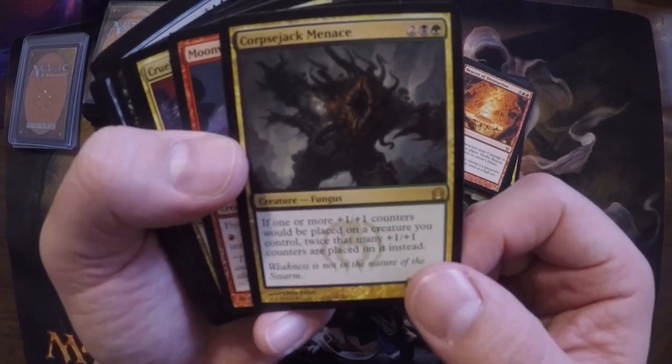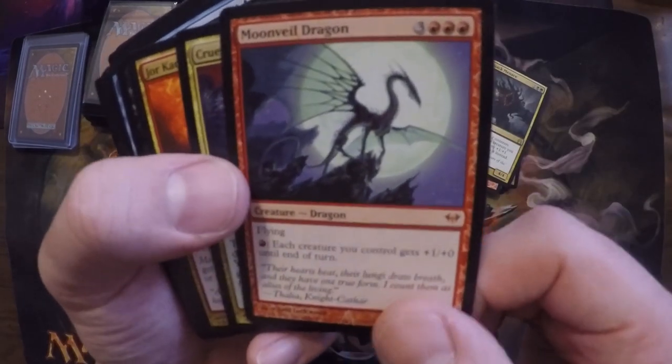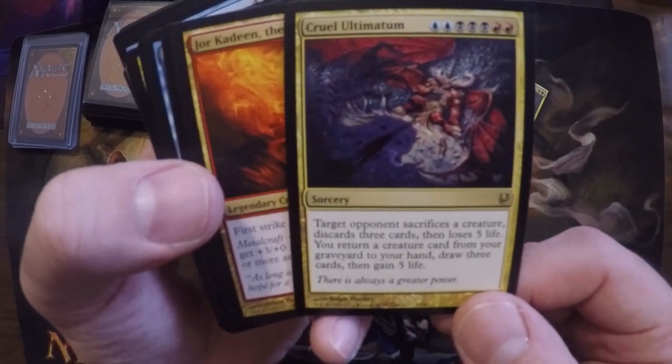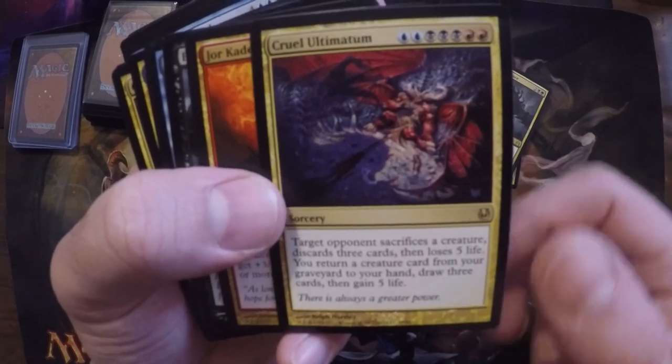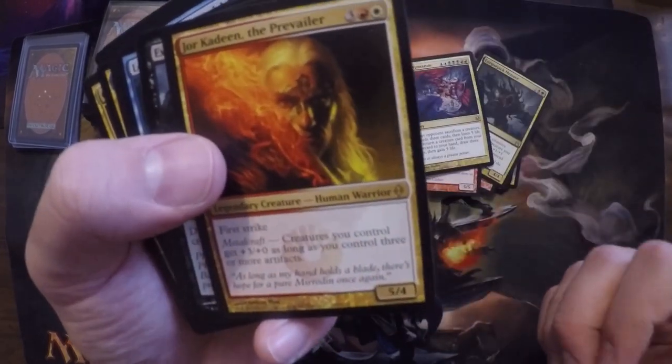I'm happy to see it here — I made a deck for a buddy out of this card but never for myself. Moonveil Dragon, that's pretty cool. Cruel Ultimatum — Grixis colors right there. Man, this card — big swing, changed the game.